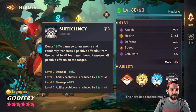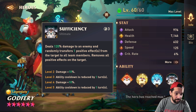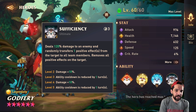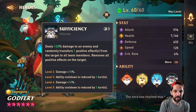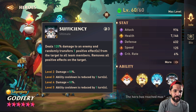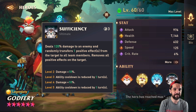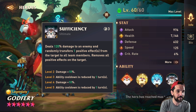With his ultimate, he deals 120% damage to an enemy and randomly transfers one positive effect from the target to all team members, then removes all positive effects on the target. This guy is a damage-dealing support character — he's doing damage to one person and taking a positive effect from them to buff your whole team. That's pretty cool.